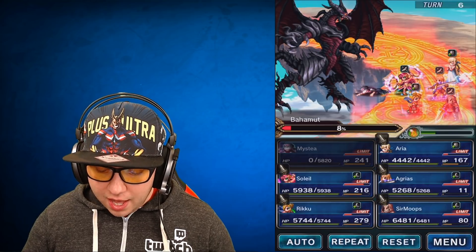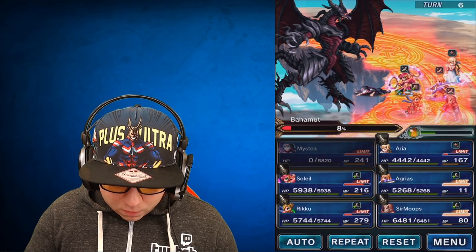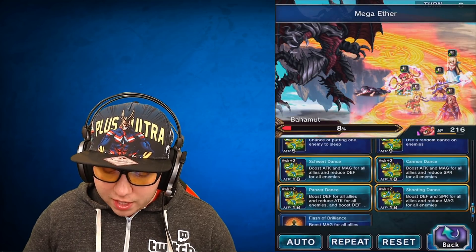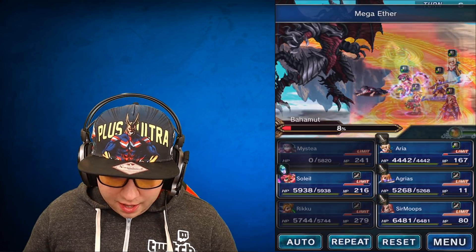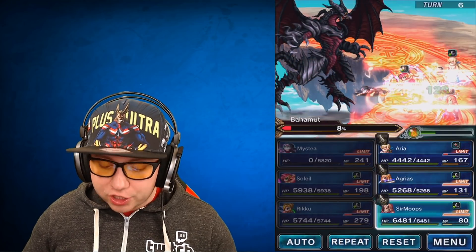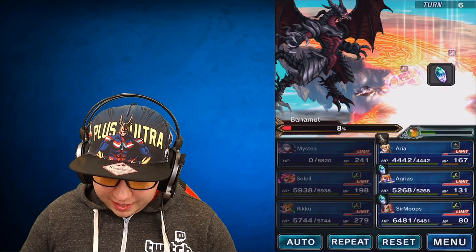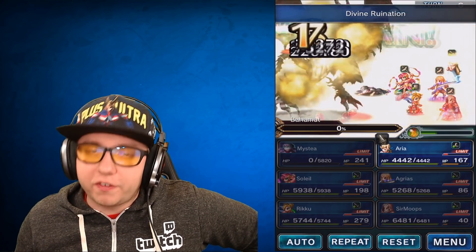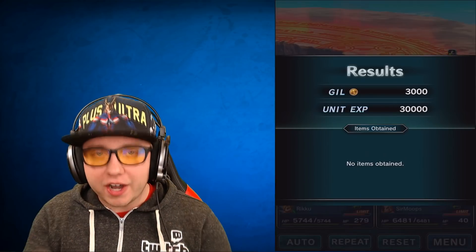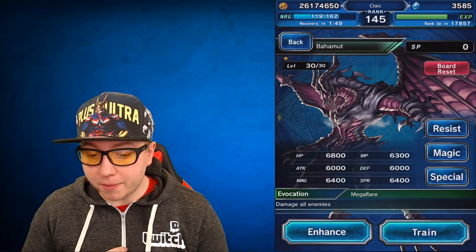Agrius needs some MP back, so Riku gives her a Mega Ether. Soleil casts an attack and magic buff. Checking missions: we completed Evoke an Esper but missed the no-KO mission — someone died, but we're going in for Bahamut, not for the small rewards. This should be the end of it. There it is — Bahamut is down. That's why I told you to pull for Mestia — she's very important here and will be important for the Blood Moon trial too.